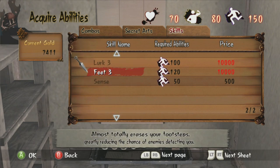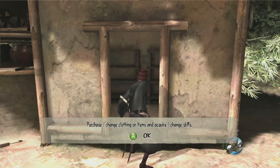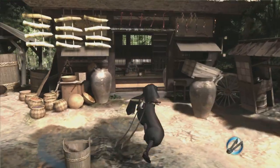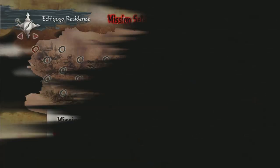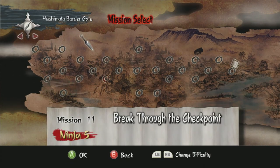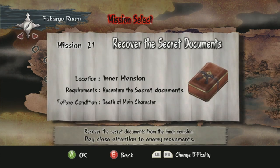Feet 3 is going to cost us a cool ten thousand. That's fine — we can hopefully afford that within the next mission or two if we're lucky. Anyway, let's grab the mission, and then we're gonna be a ninja master. At least, that's the dream.